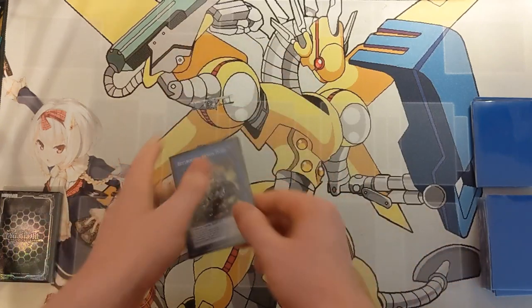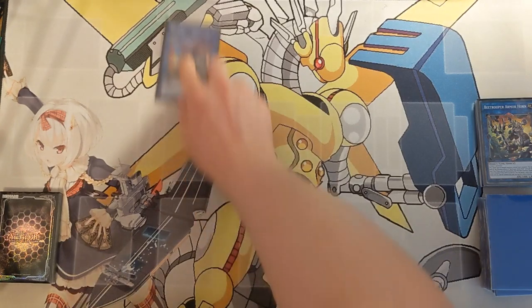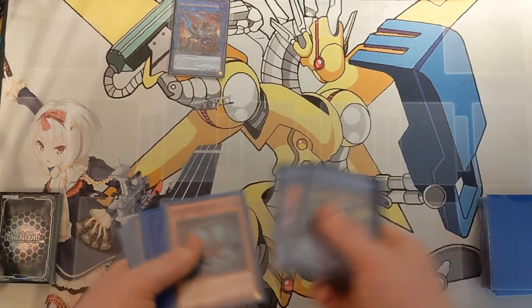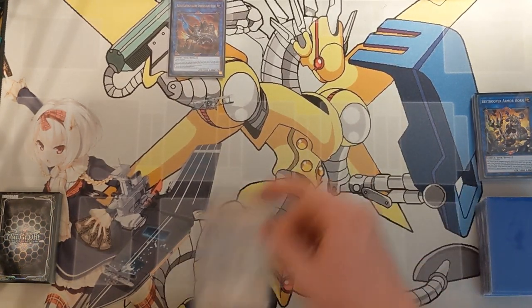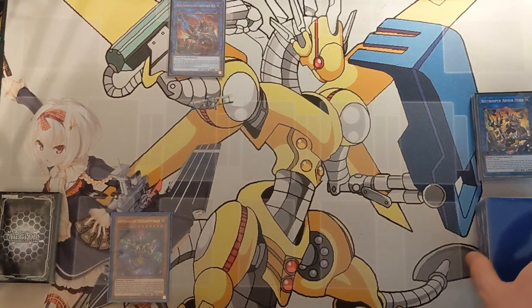With that small excursion out of the way, we will go ahead and commit for a big Link 4 — and big he is indeed — Heavy B-Trooper Invincible Atlas. Since we send a Resonance Insect from our field to the graveyard, that will trigger Resonance Insect to add a high-level insect from our deck to our hand, which will be our first layer of interruption: a B-Trooper Sting Lancer in hand.